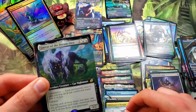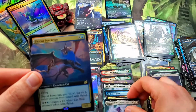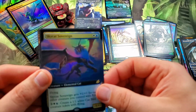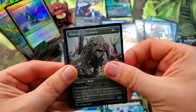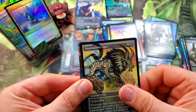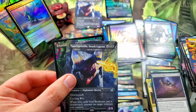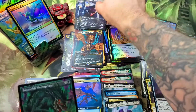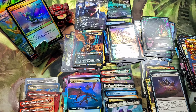Skycat Sovereign full art foil rare there. Migratory Greathorn, Huntmaster Liger, another Everquill Phoenix. Another Space Godzilla regular — that's how we end it, we end it with the virus Godzilla! There it is ladies and gentlemen — collector booster blister packs insanity!